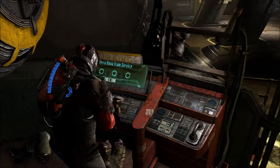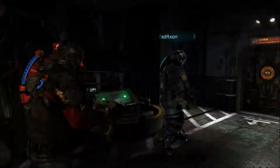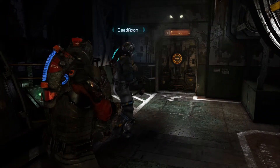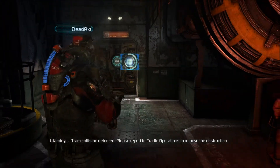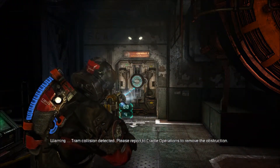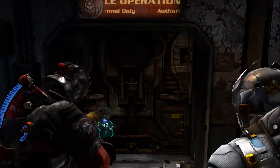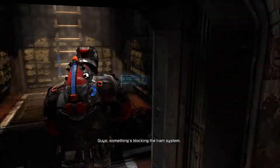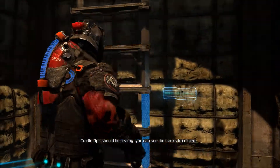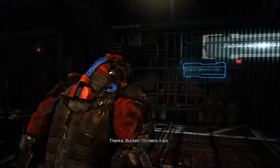Oh, we found the tram. Can't go in there — the cradle. Opening of the cradle operations, collision detected — please report to cradle operations to remove the obstruction. This is like Dead Space 1 style right here. Something's blocking the tram system. Fatal ops should be nearby — you can see the tracks from there. I'll check it out.